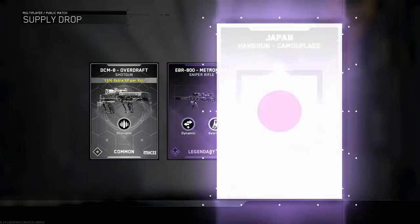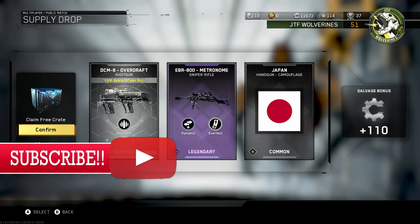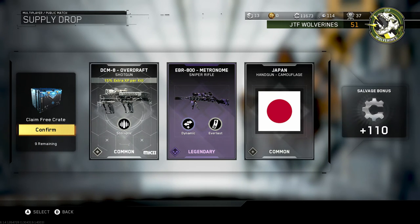Here we go. The EBR — I absolutely love that sniper rifle. I didn't have any of that stuff. Look at that: 1.10 salvage bonus. And hey, can't go wrong with the Japan handgun camouflage, right?